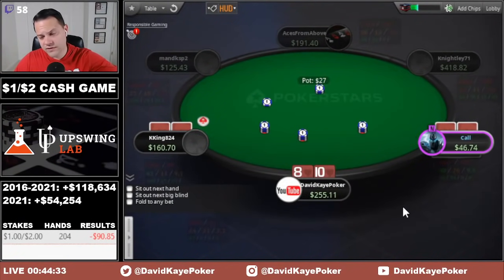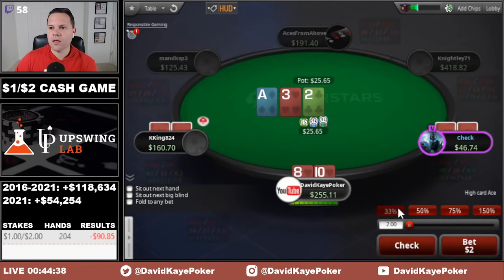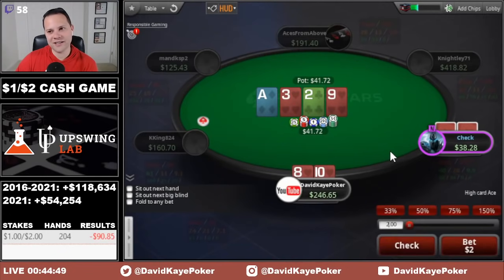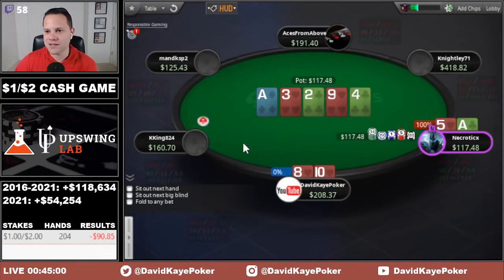Hijack limps, we raise cutoff with 10-8 of hearts, button calls, limper calls. Flop is ace-3-deuce with one heart. Original limper is pretty short — I think we can c-bet profitably. We get a call. Nine on the turn, check, and with the flush draw picked up I'm going to jam. If I didn't pick up the flush draw I'd just check back. Snap-called by ace-5. We need some help and we're not going to get it. Our bluff with 10-8 of hearts does not work.